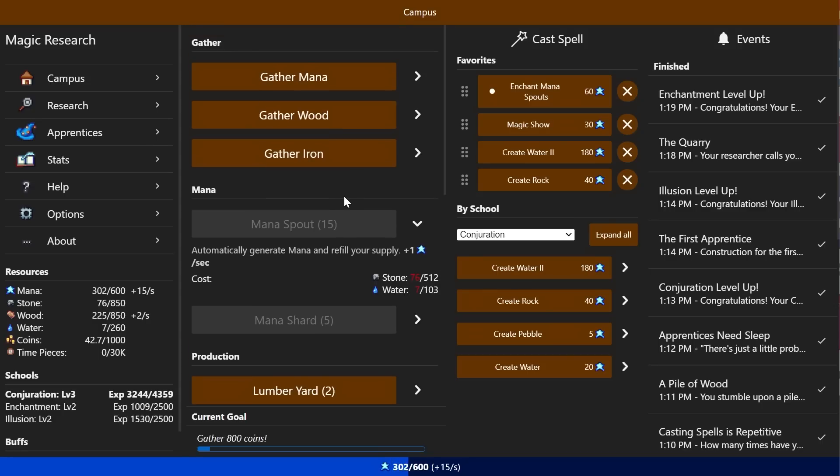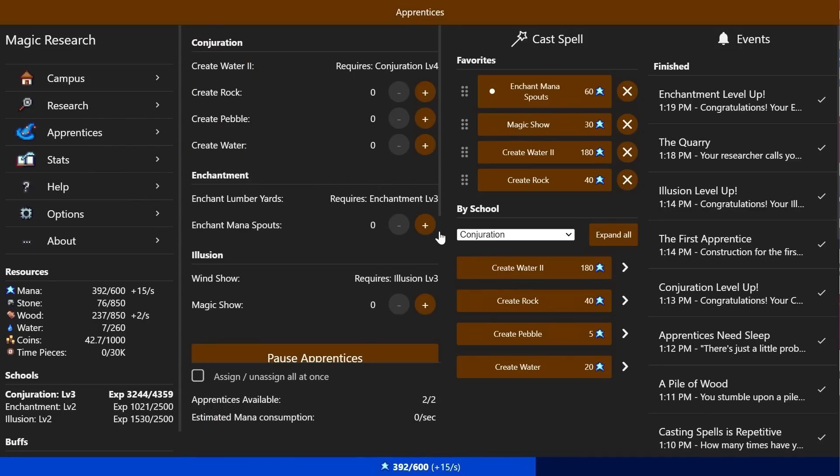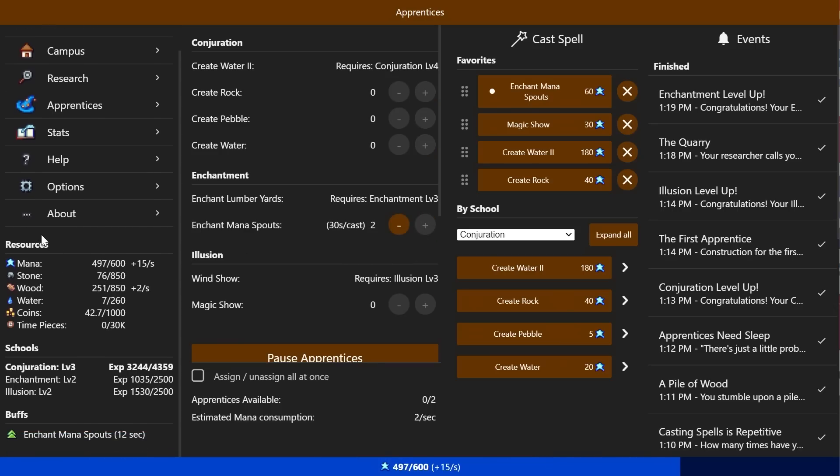Oh, we actually have a goals thing — current goal: gather 800 coins. I should work on that. So I should have two of these apprentices cast every 30 seconds — enchant mana spouts. That will just keep it up permanently. So now the next order of business would be a multitude of magic shows. Oh, we also have a wind show, which makes me even happier.